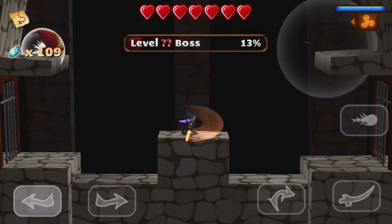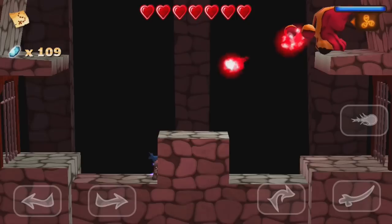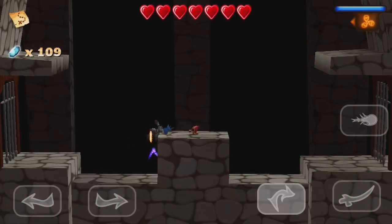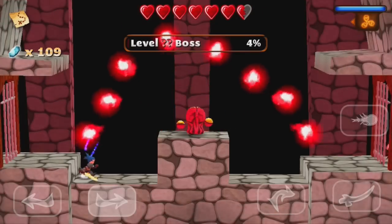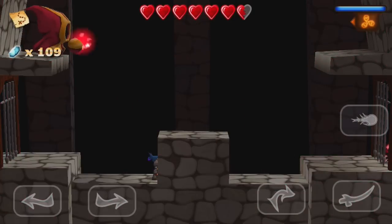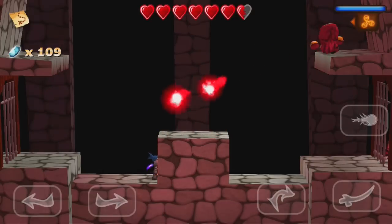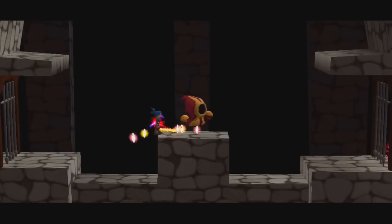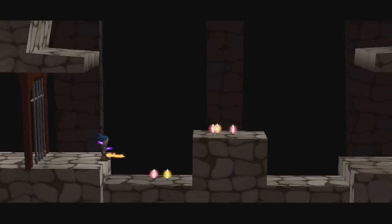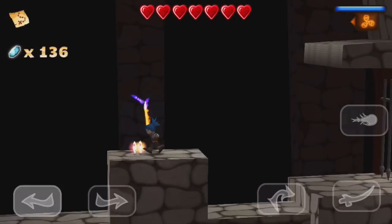That's a lot of hits — that was juicy! That one can sometimes hit you but it's pretty much the only attack that can. One two three four — kill him! He pushed me back. Jump back and now he jumps to the other side — wait here then jump to the middle. I hate that double jump glitch, it happens way too often. We beat the boss!